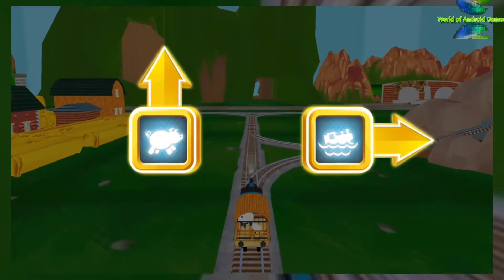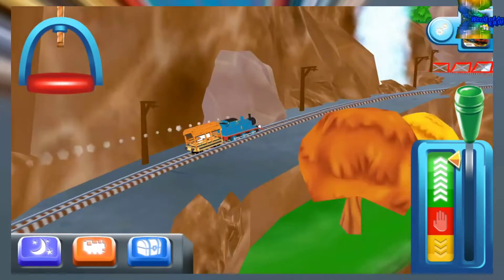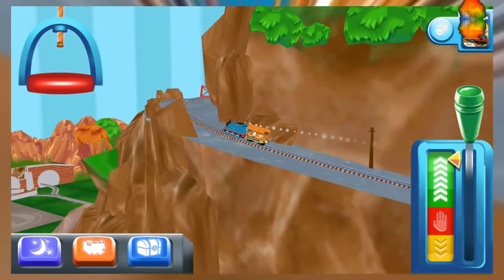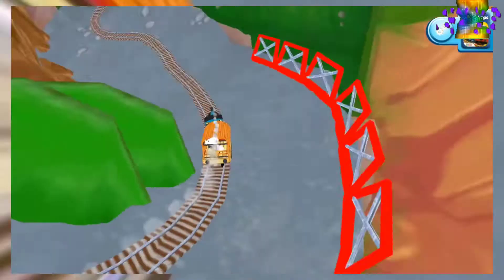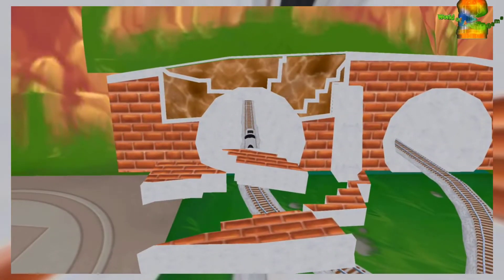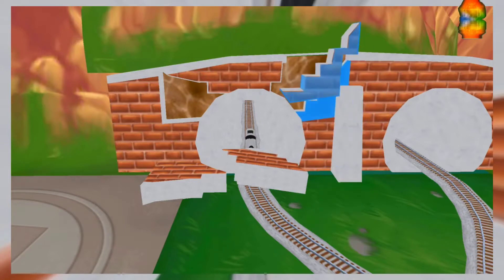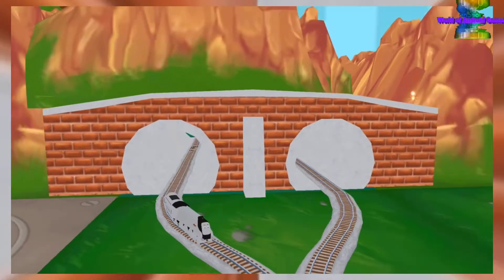Where should we go next? Left leads to Waterslide Mountain — Henry's tunnel is nearby. Oh no! Looks like the tunnel has collapsed. Can you help piece it all back together? Wobbling wheels! That's perfect. Thanks for helping your engine out.